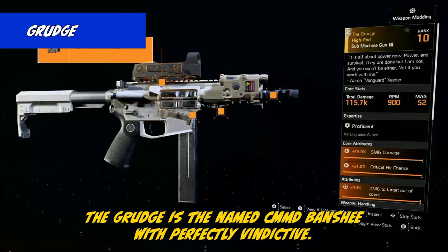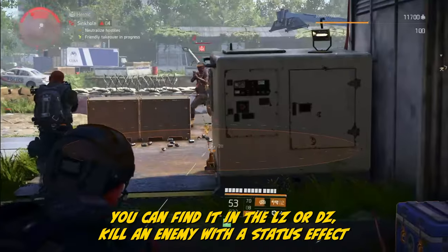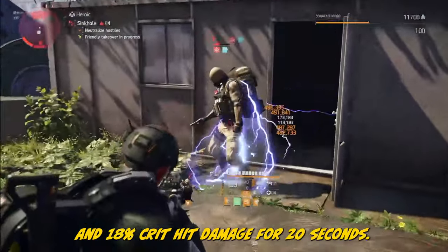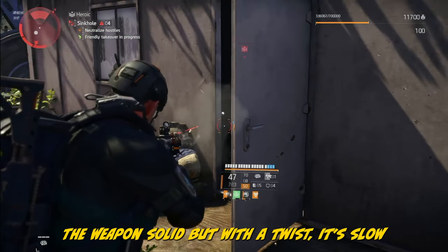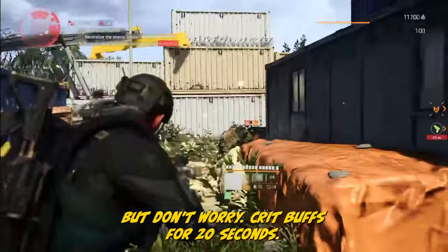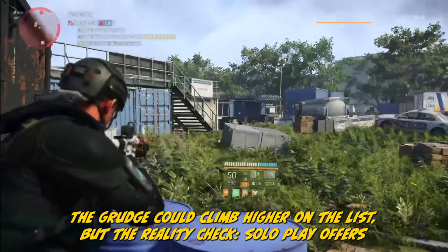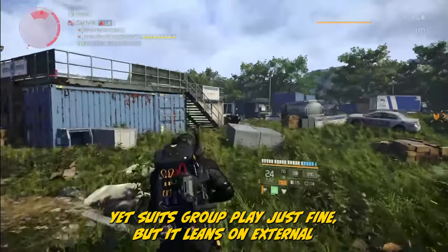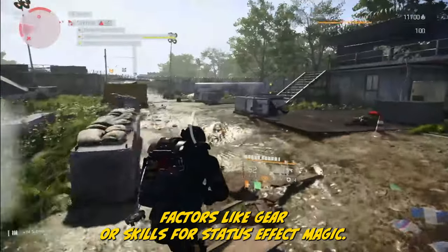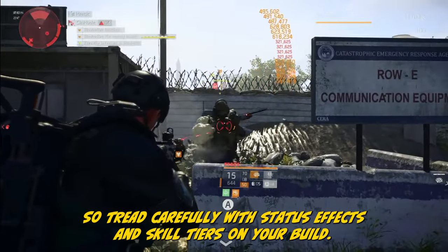The Grudge is the named CMMD Banshee with Perfect Vindictive. Find it in the LZ or DZ. Kill an enemy with a status effect and give allies within 20 meters 18% crit hit chance and 18% crit hit damage for 20 seconds. The weapon's solid but with a slow reload at 2.4 seconds. Crit boost for 20 seconds is fantastic and refreshable. The Grudge could climb higher on the list, but in solo play there are better options — it suits group play just fine. It leans on external factors like gear or skills for status effect magic, so tread carefully with status effects and skill tiers on your build.